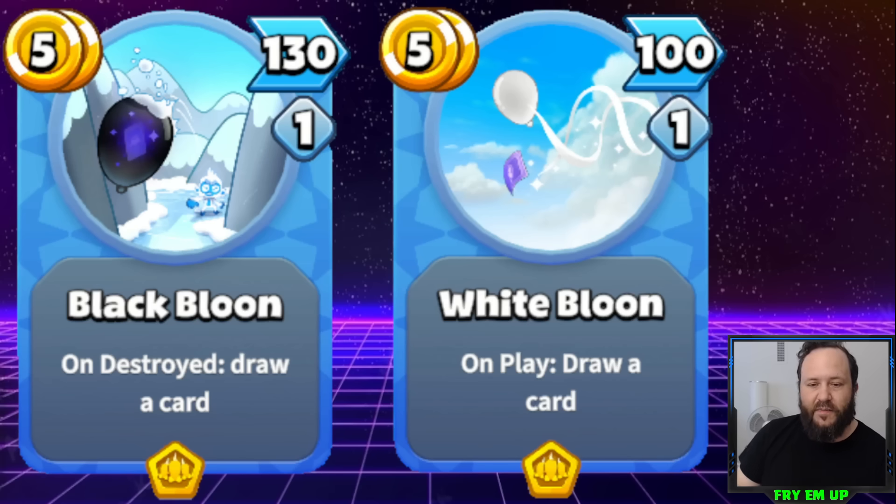Probably at the end of the day, the best plan for Black Balloon would be to change its ability entirely, because even the way I'm trying to set it up it's still really similar to White Balloon, and I don't know if it's ever really going to have a place in this game.